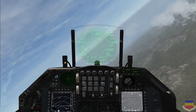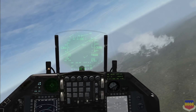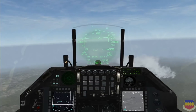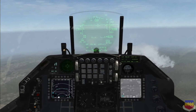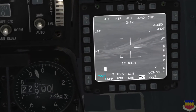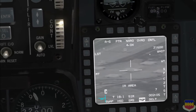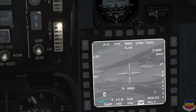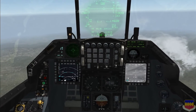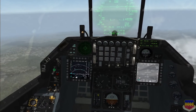Now we're at Kotar. I'm going to do two passes — the first pass will be a level delivery and the second pass will be a five degrees nose down delivery. Let's go ahead and designate our targets first. Make the TGP the SOI and command area track with TMS up, and let's take out that center target right there. We also want to make sure that we are in master arm and the laser arm is armed.